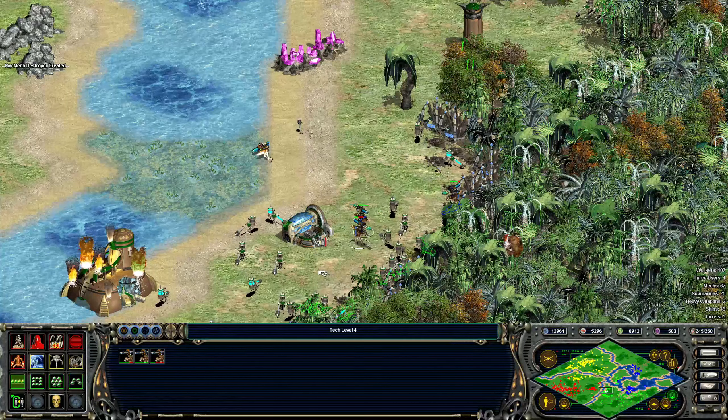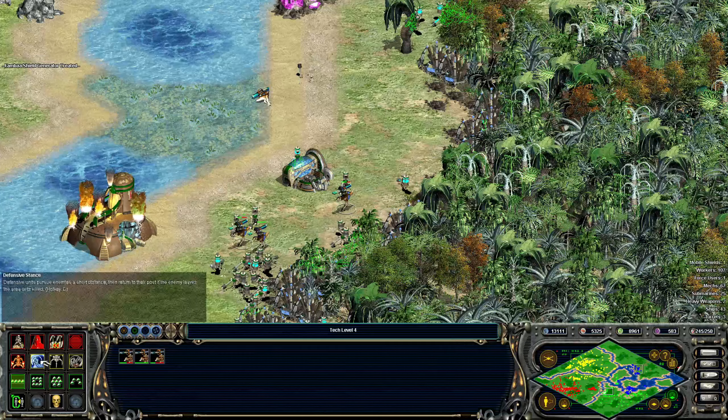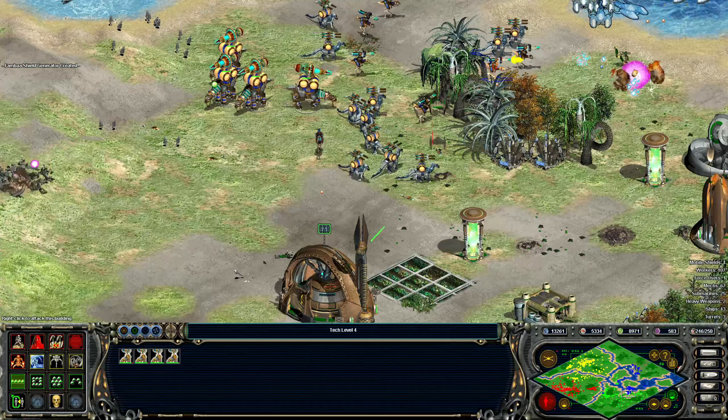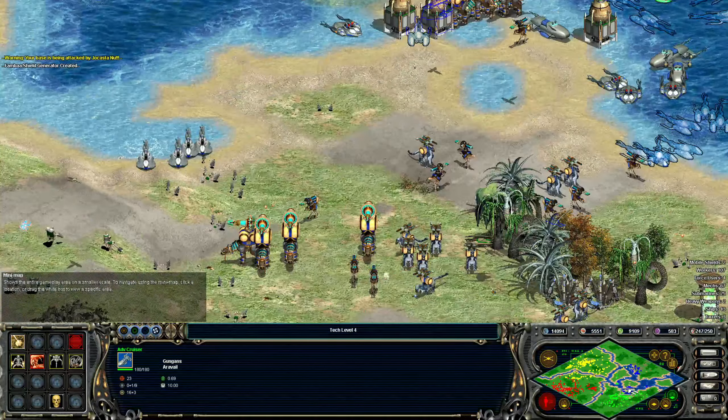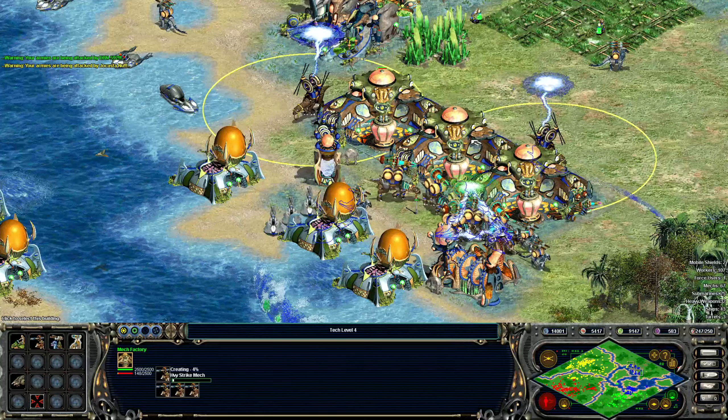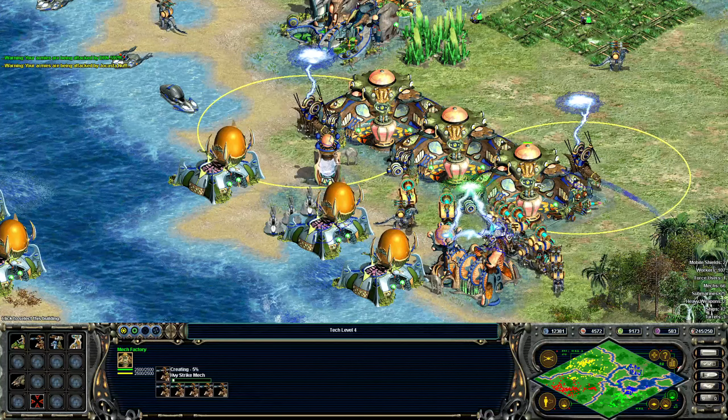I want you guys to just kind of stand around here without getting in the range of that turret and do some damage. You can take out some inland stuff — I thought I saw a turret there, I guess not. They're not really doing heavy weapons, though they are doing some mechs. Do they have another shipyard somewhere? You guys are doing like nothing — at least get them to do some carbon. I think what I need is just more strike mechs to come through and take all these guys out. Let's bring these guys down here and then just do a bunch of strike mechs.